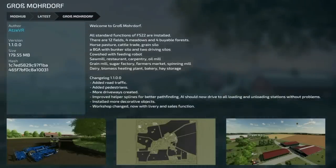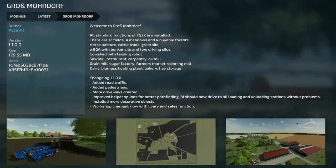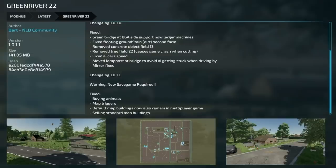Moving over to mod updates for all platforms. First is the map Gross Mort Off - version 1.1. They added road traffic, added pedestrians, more driveways have been created, improved the helper splines for better pathfinding, AI should now be able to drive to all loading and unloading stations without problems. They also installed more decorative objects and the workshop has been changed with livery and sales functions.